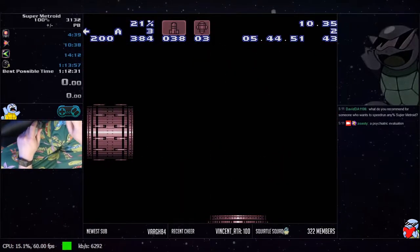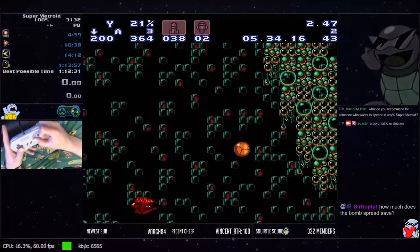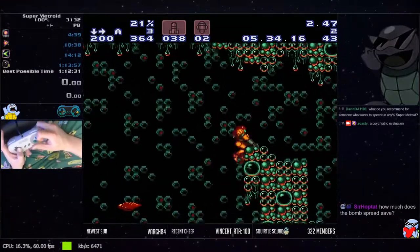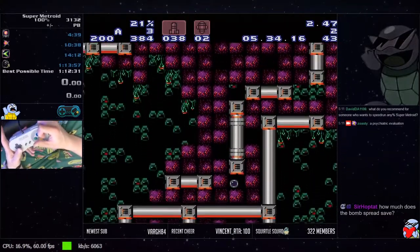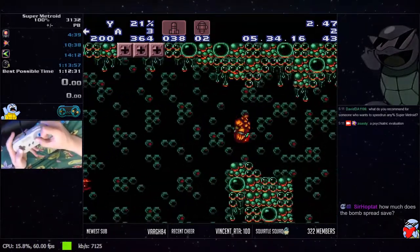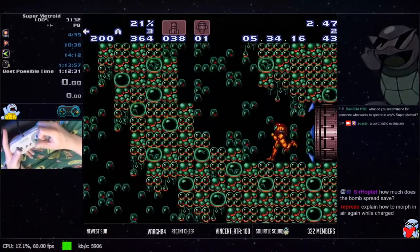If you do that optimally you can get a 10:24 — I think that's my best room time there. Not going for the bomb spread was a 10:46 to 11:04 range. You can get a sub 11 not going for it for sure. Bomb spread strat is super swag and really fast so if you can manage to learn it, definitely worth going for. Failing it doesn't actually have a penalty, so it's a no-lose proposition.